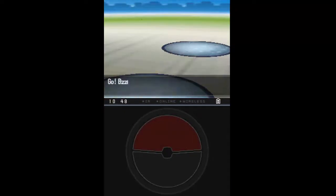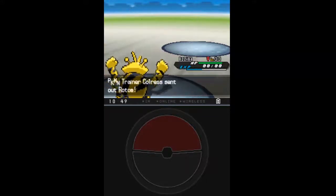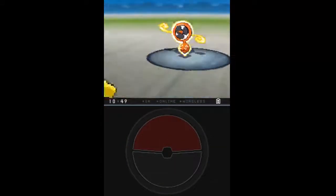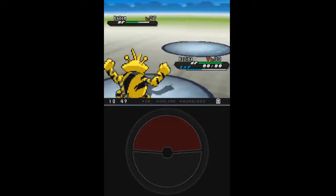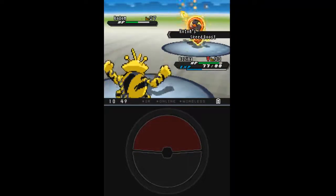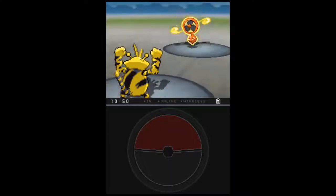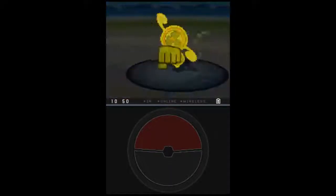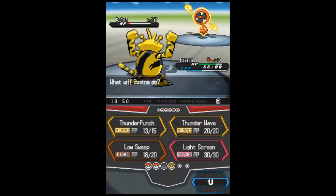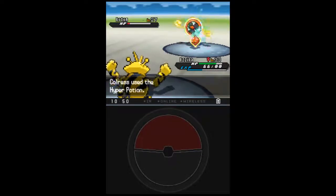His next Pokemon is a Rotom, which has the Wise Glasses, and either Speed Boost or Levitate. Its moves are Signal Beam, Air Slash, Dark Pulse, and Thunderbolt. It's a force to be reckoned with. But because I have my Electabuzz out, it just spams Dark Pulse and Signal Beam. That's basically it — nothing new. It's easy to take out, but you always have to watch for the Speed Boost.